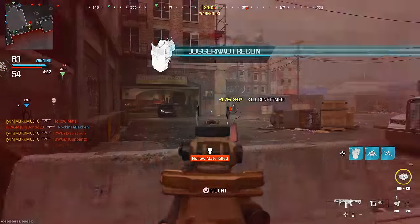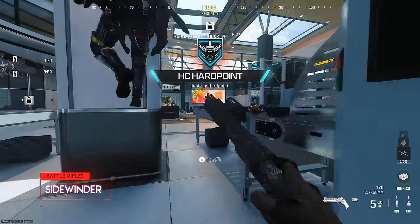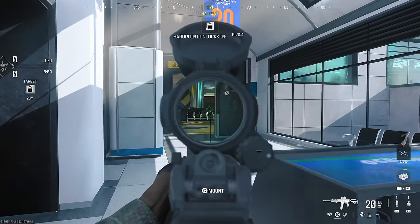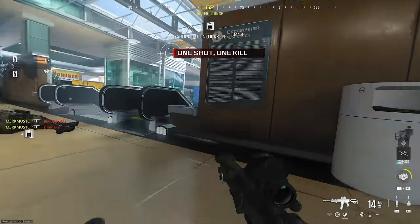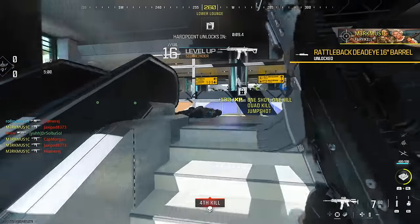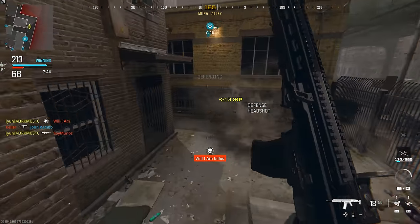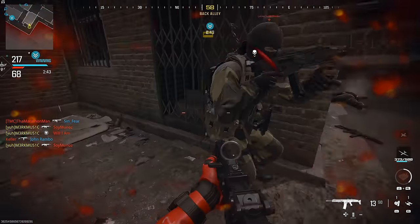Welcome to the Sidewinder — this thing requires eight Armory unlocks if you want to get it for multiplayer, or you could just exfil with it in Zombies, which is what I did. We got some hardcore on Terminal, got this right off the spawn. I thought the Sidewinder was going to be good in core because it's a slow-firing but hard-hitting battle rifle — it's not. I still had to bring it into hardcore because it just wasn't that good.